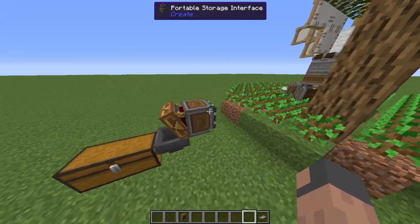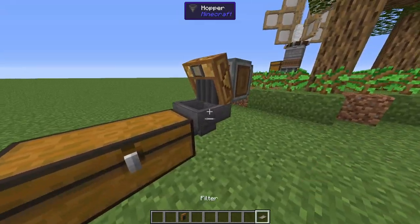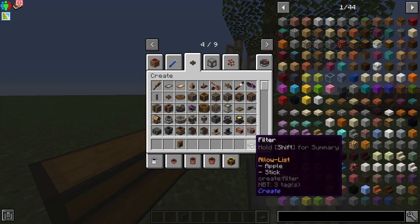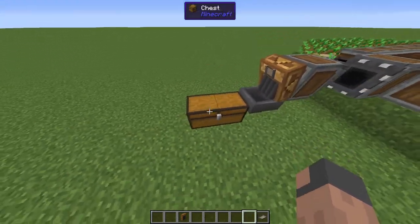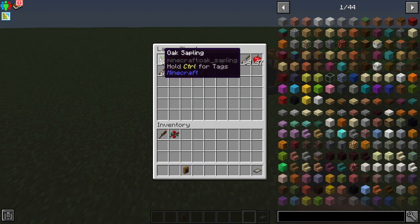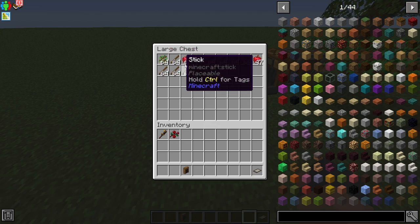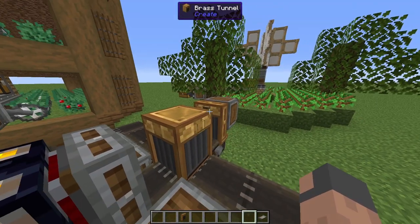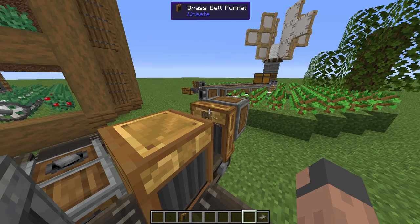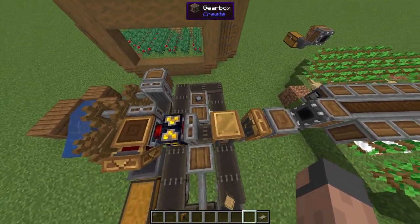Over here we have another collecting system with a storage interface and a brass funnel with a filter. The filter has an apple and a stick, so all apples and sticks get put into this chest — and as you can see, we get almost two stacks of apples and a lot of stacks of sticks. Over here we also have a brass funnel with an oak log filter, so the only thing that can go through is oak logs.